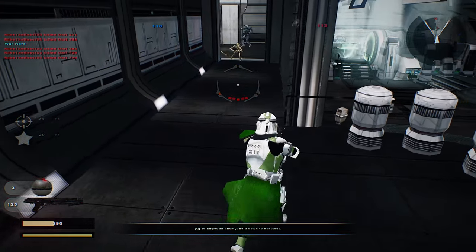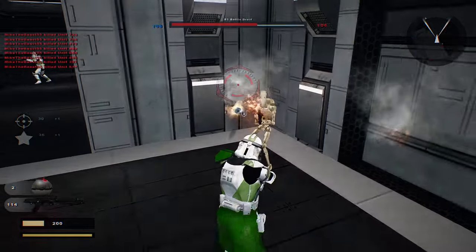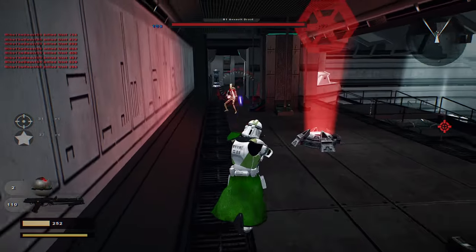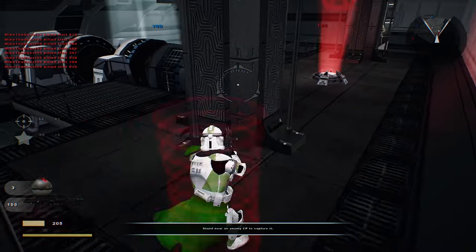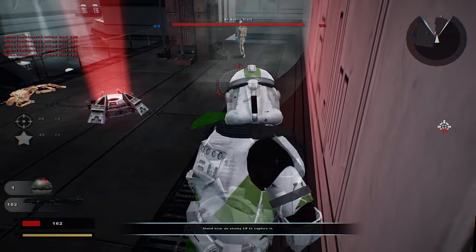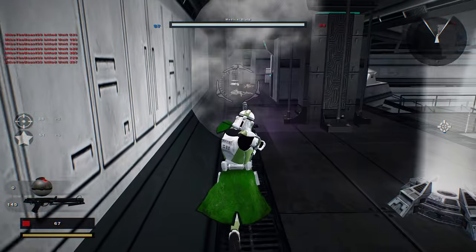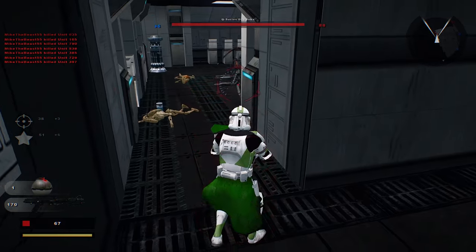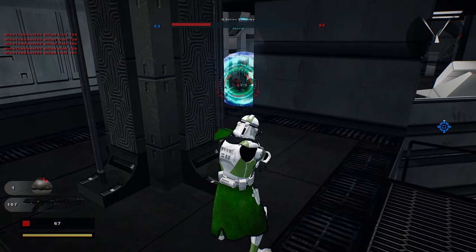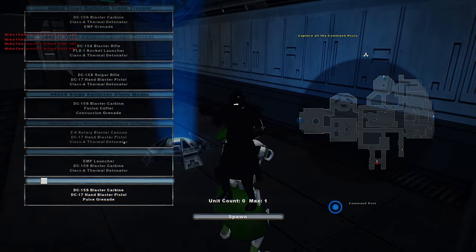Let's throw some grenades in here. Command post is now under hostile control. Got the extra health — it's going to be of some use. That did pretty good. Command post is under Republic control — they're losing reinforcements. Keep it up.